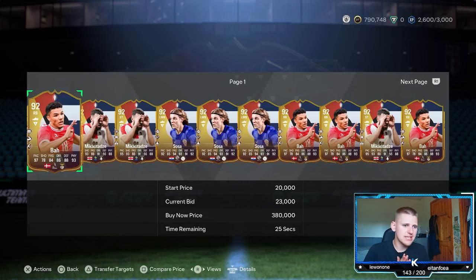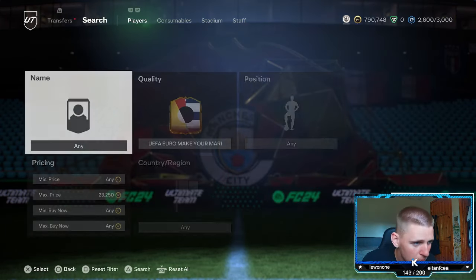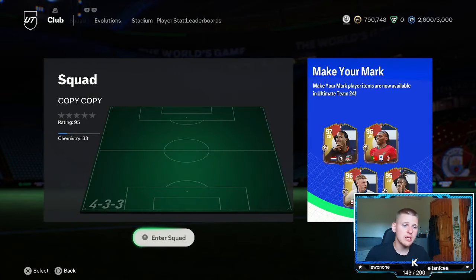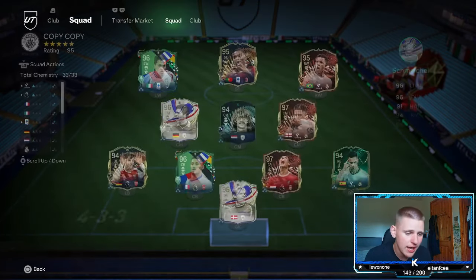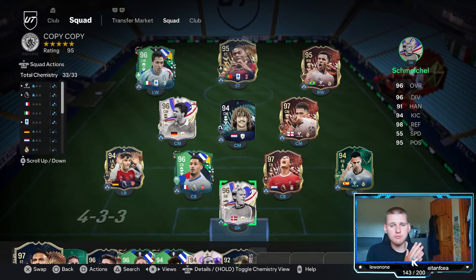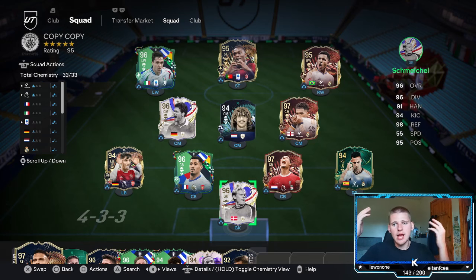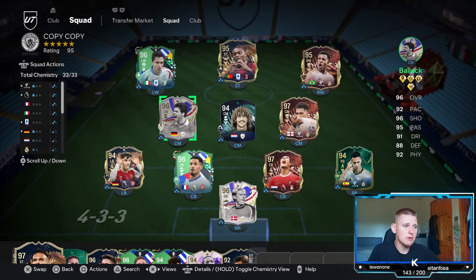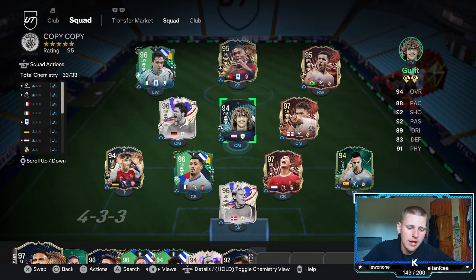That wraps up today's video. If you enjoyed or found any of these methods helpful, please drop a like and subscribe if you're new. If you want to get into the premium Discord, you can join for free every single month with Amazon Prime — just connect it to your Twitch and you get a free sub. Get yourself in there, and look at this team by the way — unbelievable. See you in the next one!